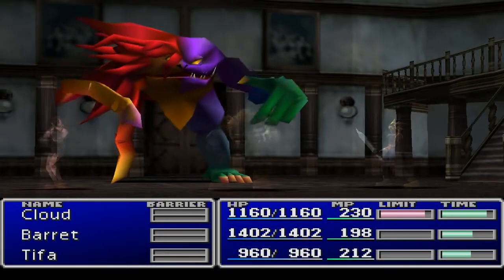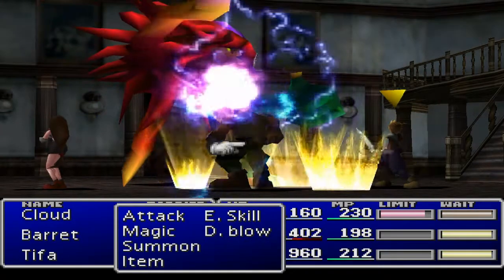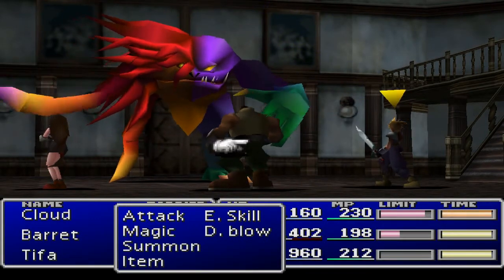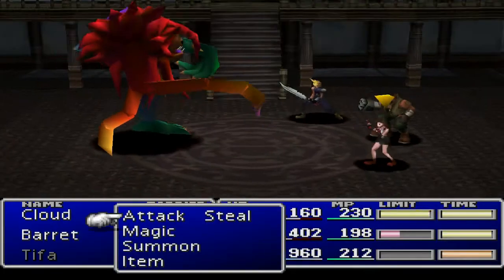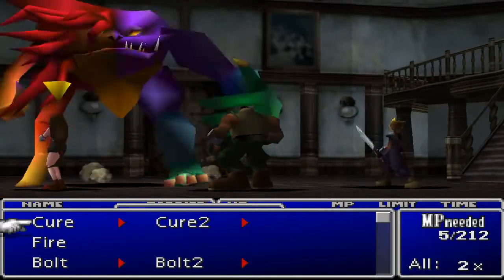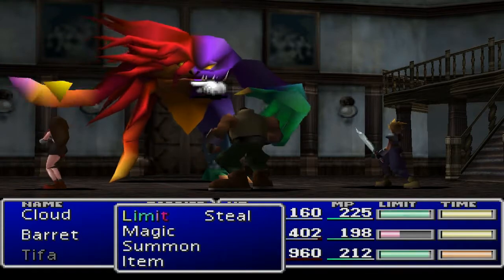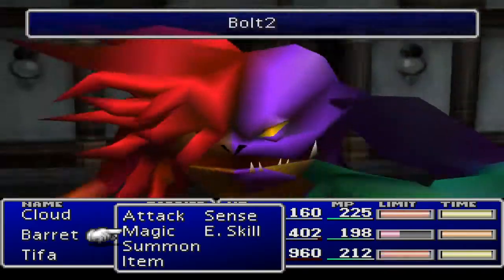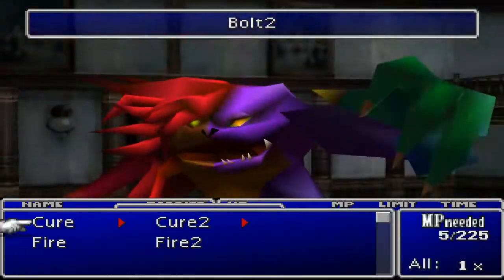I believe this guy's called Lost Number and there's a bit of a funny thing about this fight. He's got two halves to him - a purple half and an orange half. Although you can't actually attack individual halves. Basically, when you get down to half health, if you attack him with a physical attack he will turn all purple, and if you attack him with magic he'll turn all orange. He is weak to poison. We want him in his magic form because he's easier to beat - he does less damage.